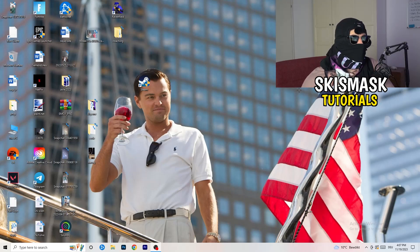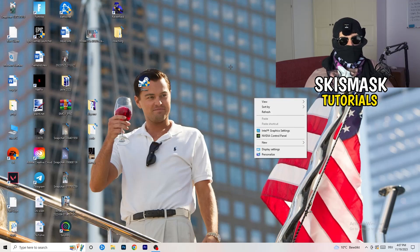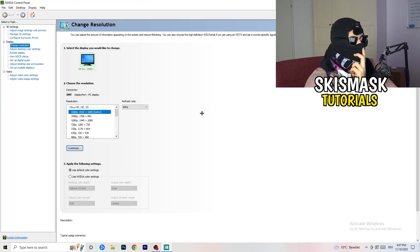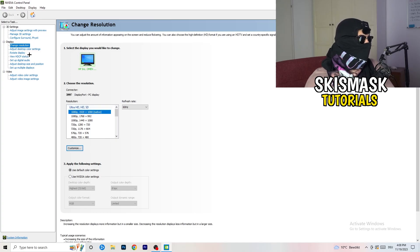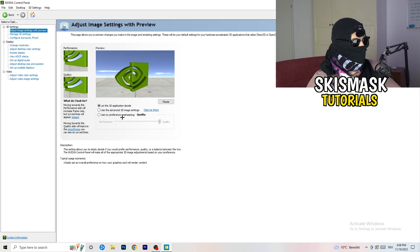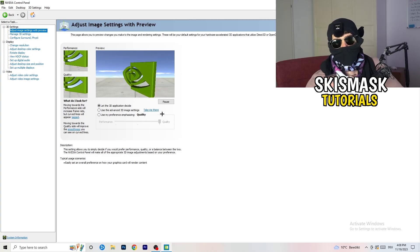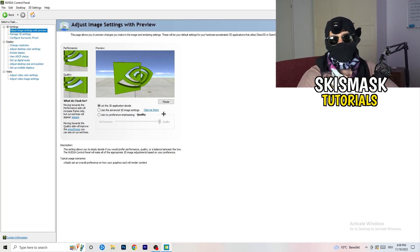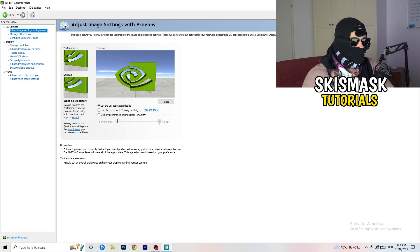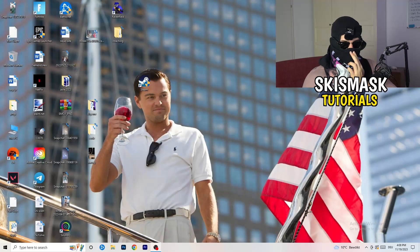Right-click your desktop and open NVIDIA Control Panel. First, check which resolution works best in-game — usually the native one. Then on the left-hand side, click 'Adjust image settings with preview.' You'll see a slider between Quality and Performance. If you want to increase FPS and reduce drops, drag the slider toward Performance. Once done, close the control panel.